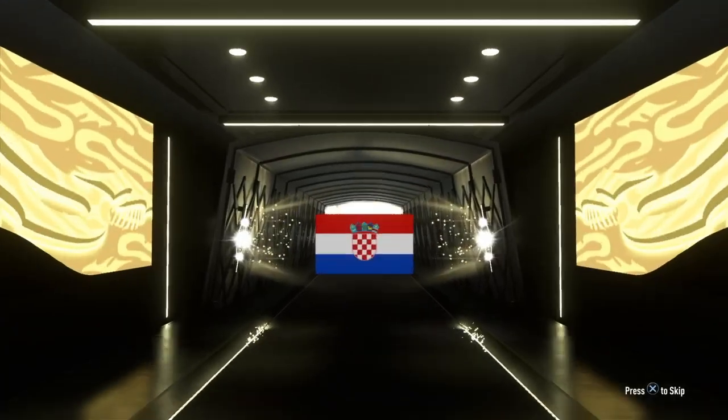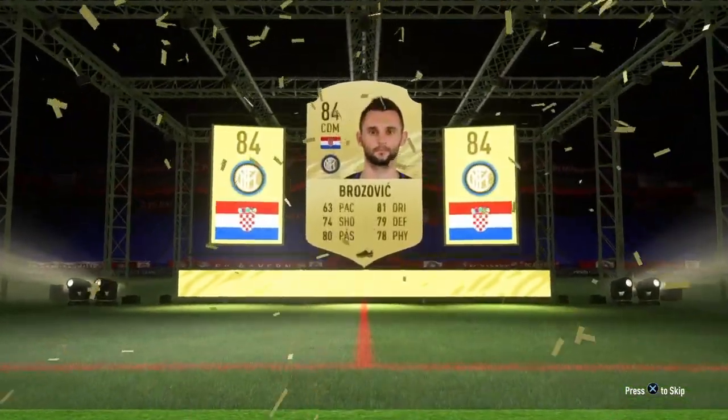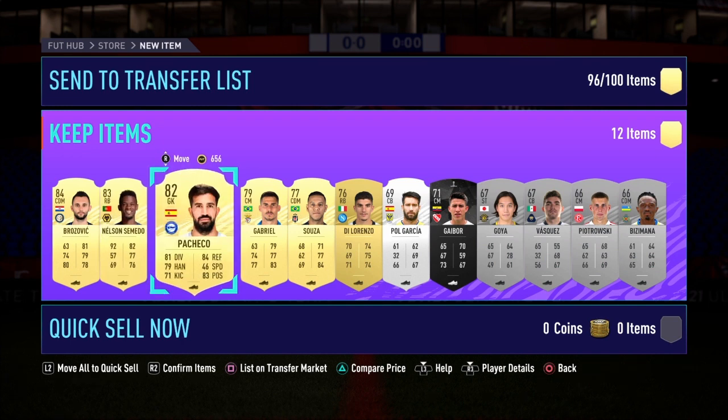It's going to be a Croatian CDM — that's going to be Brozovic, 84 rated. This pack is worth about 18,000 coins, which is very, very good considering I got myself an 84 Brozovic and an 83 Cemento. The last pack I didn't mention how much it's worth, but it's probably around 5,000 coins.